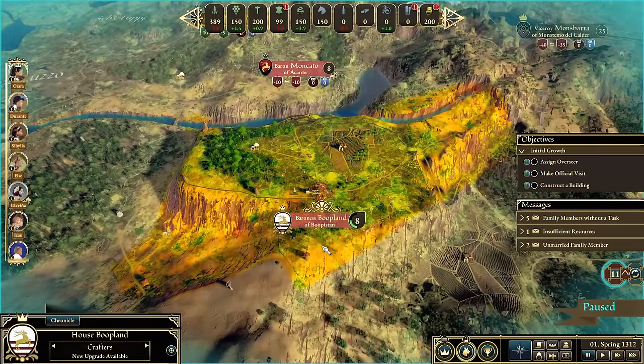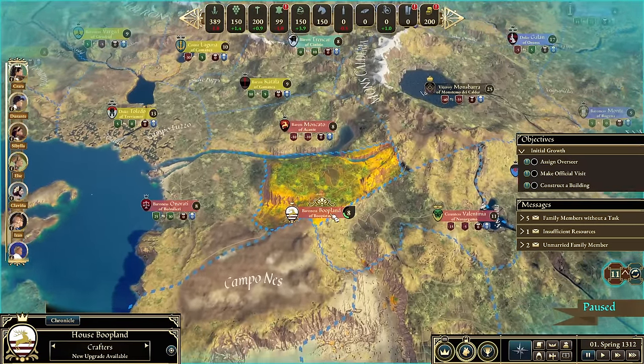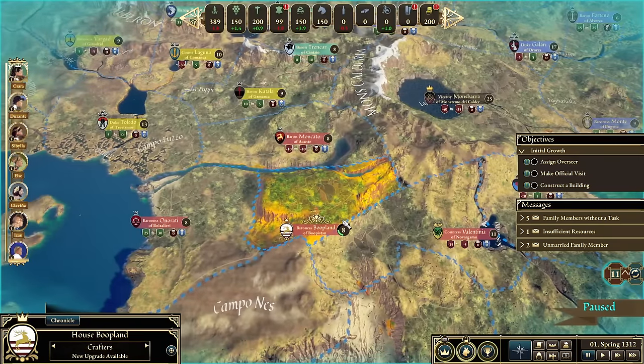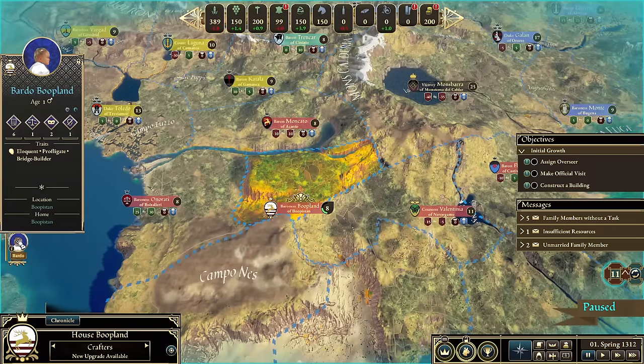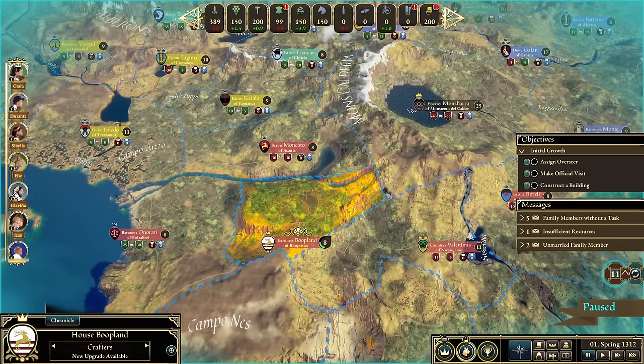This is Baroness Boopland. If you're used to map-painting simulators this will be fairly familiar. At the beginning of the game we need to get our economy in order. We started out with a baby — a baby male named Bardo. He's elegant, a bit profligate which kind of sucks, but he's a bridge builder so he'll probably have insane diplomacy as he grows. All your family members are on the left-hand side.